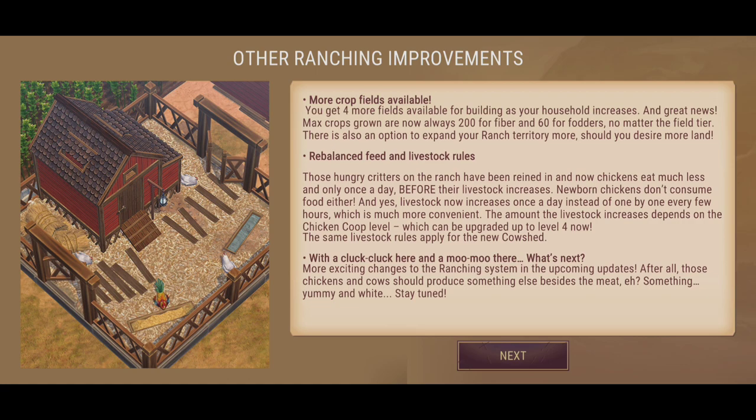The amount of livestock increase depends on the chicken coop level, which can now be upgraded up to level four. The same livestock rules apply for the new cow shed. Livestock increases once a day instead of every few hours, which is the rebalance they've done to mitigate the amount of consumption from feed when breeding your chickens.